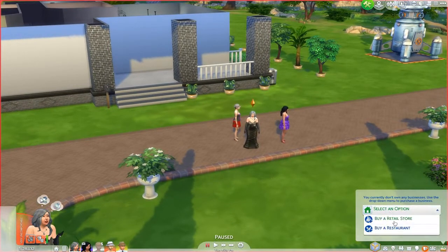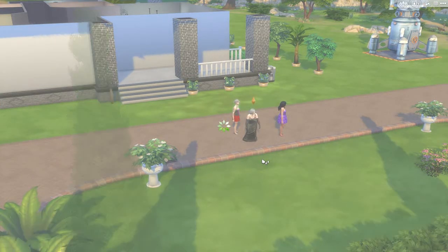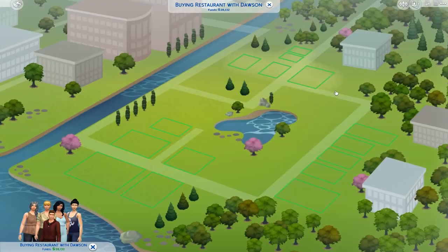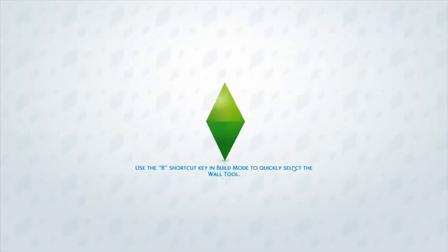Let's go straight into buying a restaurant. As you can see, there's a nice tab here which makes it quite easy — you don't have to use the computer or the phone anymore. We click on 'buy restaurant.' We'll probably put it in Newcrest, as there's not a whole lot there yet. The restaurant we want to get from the gallery is the Maxis-made Hogan's Burger Bar. Running the business and being at home at the same time is quite complicated in Sims 4 — unlike Sims 3, you can't manage the whole world at the same time.